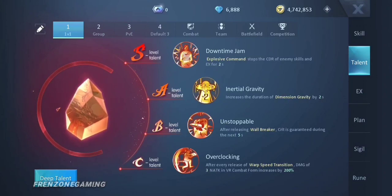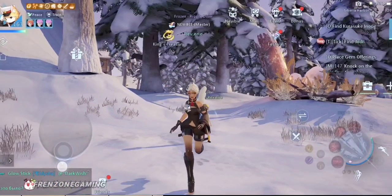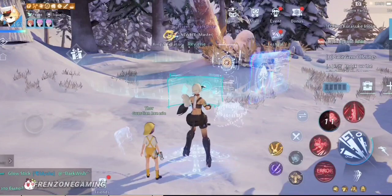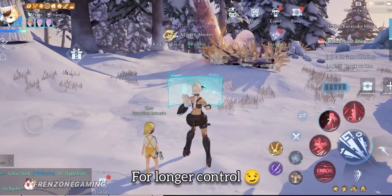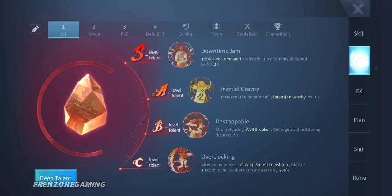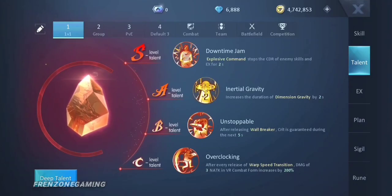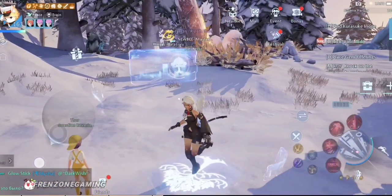For the A-level talent I use Inertia Gravity - it increases the duration of Dimension Gravity, your red skill, by two seconds. Normally it's six seconds but it becomes eight seconds. I chose this because I want to lean into the controlling aspect with this build. For the B-level talent, Unstoppable: after releasing your fourth red skill, critical damage is guaranteed.